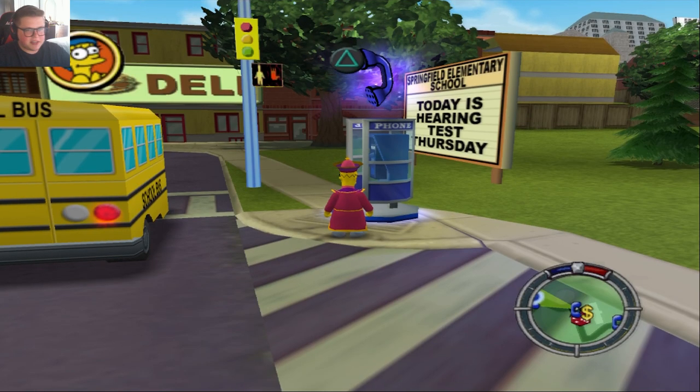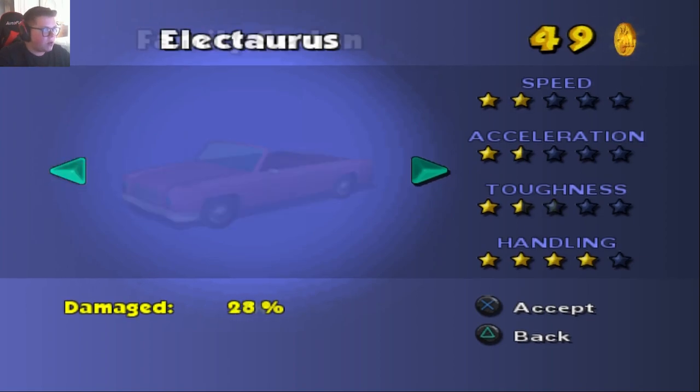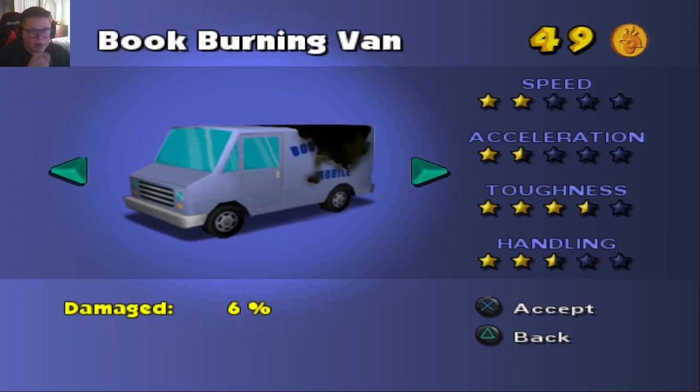I just want to emphasize the importance of the van. How wage races work in this game is that depending on the vehicle, there's actually a different payout. The heavy vehicles pay more. There are just a couple of cars in that category — the only two I would even remotely recommend are the donut truck and the book burning van. But in my experience, the book burning van is the easiest.